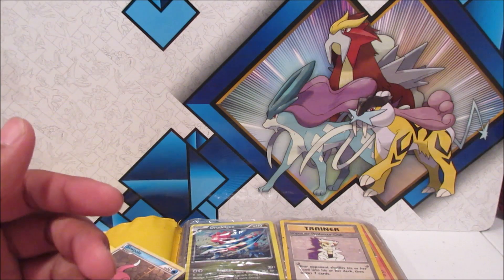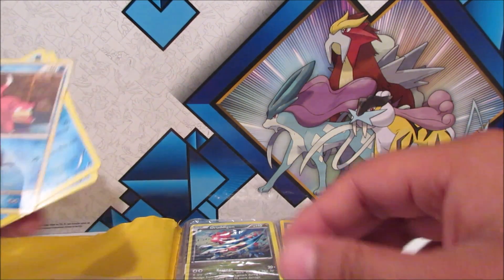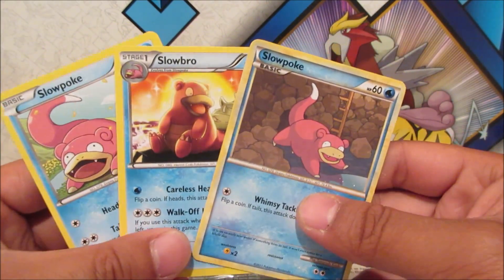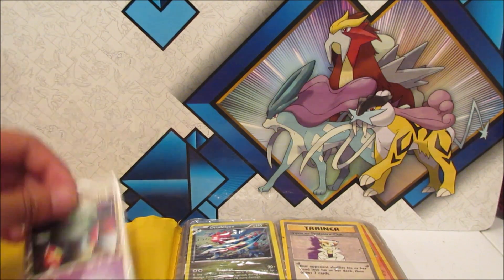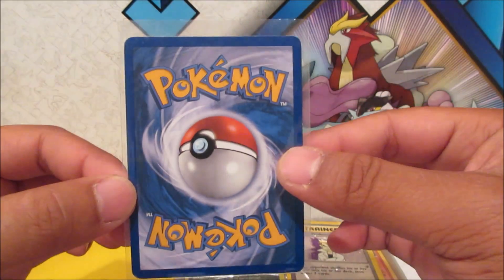Gonna sleeve up that promo Venusaur — wow, that is amazing. We got another Dragonite, this one looks like it's from Dragons Exalted, very cool. I'm gonna start pulling out the older card foils. We got Slowpoke, Slowbro, and another Slowpoke — very nice. And we got a Slowking Prime that looks like it's in good shape.